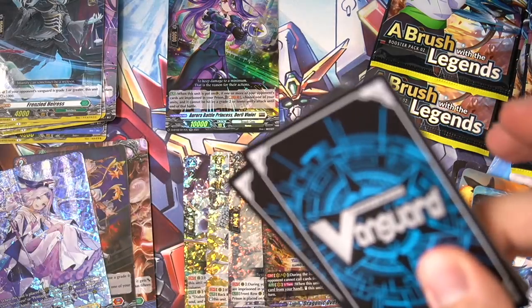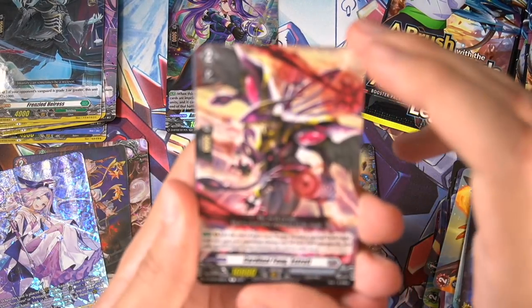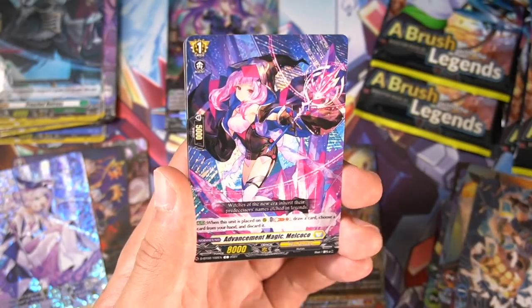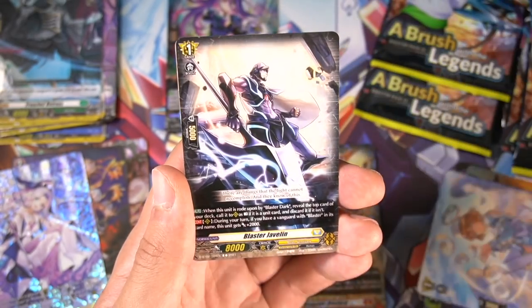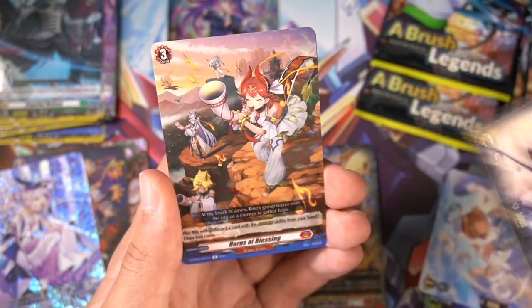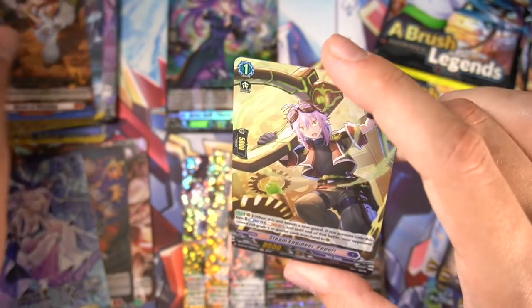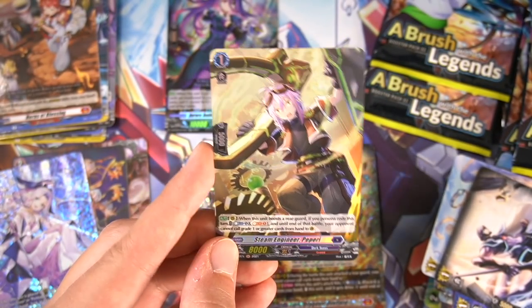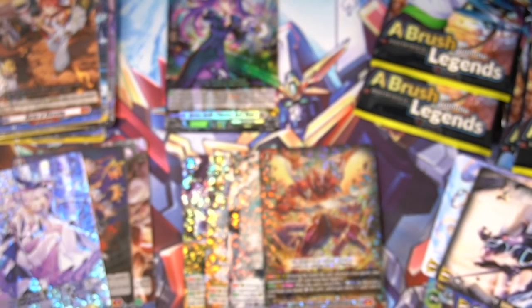Our SP is done, our triples are done. All we have left is double rares and foils. Pray for Brankgate stuff — that's the foils I want to see. And okay, that's a Dark States one — the Kent PG rear guards card. Kind of nice.